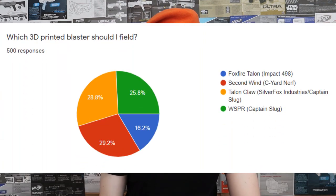Let's jump back to what we actually got to use. The very first question I asked was which 3D printed blaster should I field — and boy do I feel dated looking at a 2020 list. The options were the Foxfire Talon, the Second Wind, Talonclaw, or the Whisper. Quite a diverse range of blasters, and there are just so many more I could include nowadays. But ultimately the winner was the Second Wind by Sea Yard Nerf — their original Big Shock mod — and I did get to use it back in January 2020. Take a look.